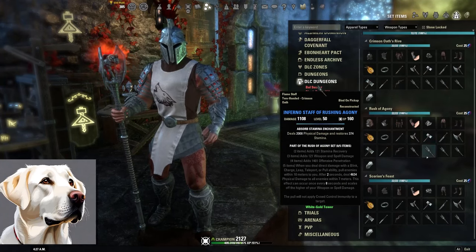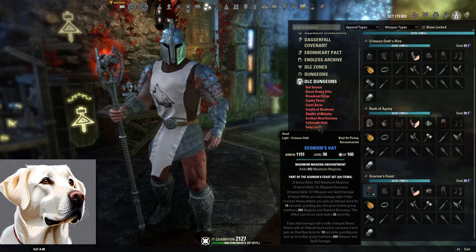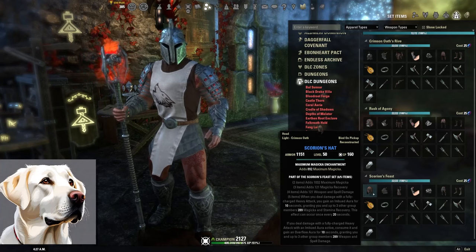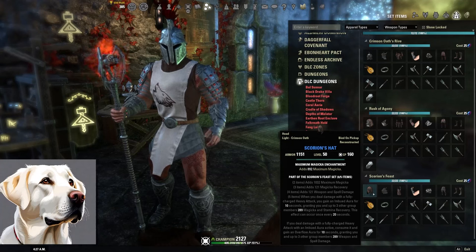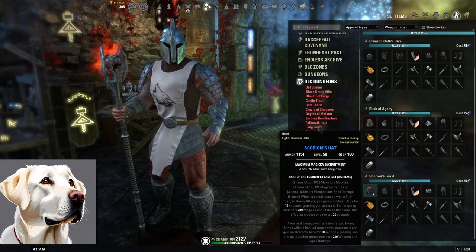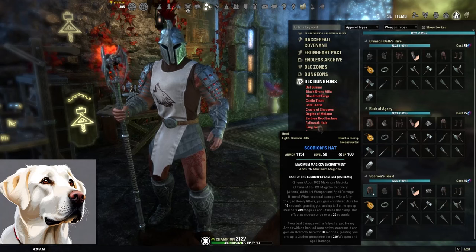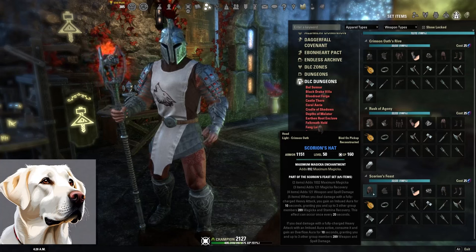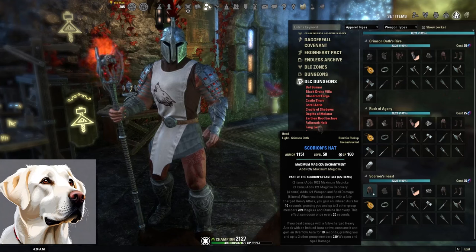Next: Scorion's Feast from Dread Cellar, part of the Waking Flame DLC or ESO Plus. Two-piece is Max Magicka, three-piece is Magicka Recovery, four-piece is weapon and spell damage. Five-piece: when you do a heavy attack, you get an imbued aura which gives your group Magicka and Stamina Recovery. You can then switch this aura to increase weapon and spell damage instead by heavy attacking while that imbued aura is active. You can even switch at the last few seconds to have a ton of uptime on all these buffs.